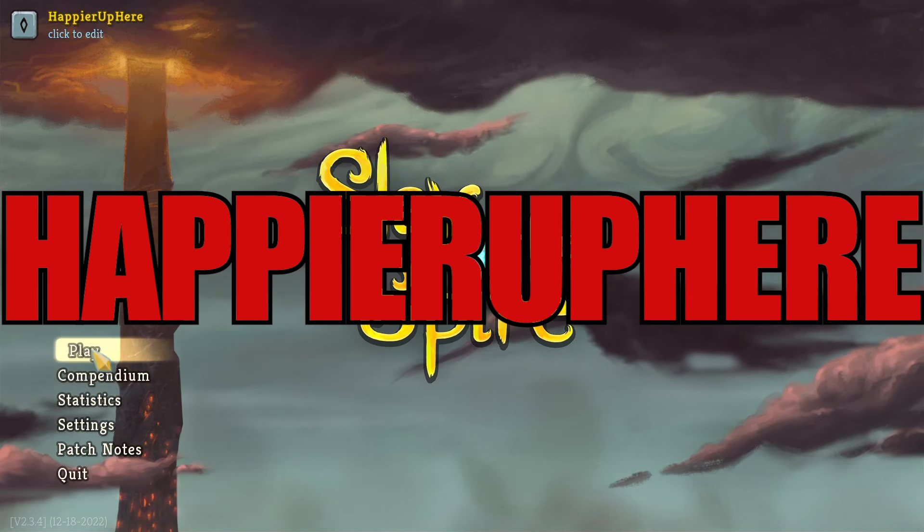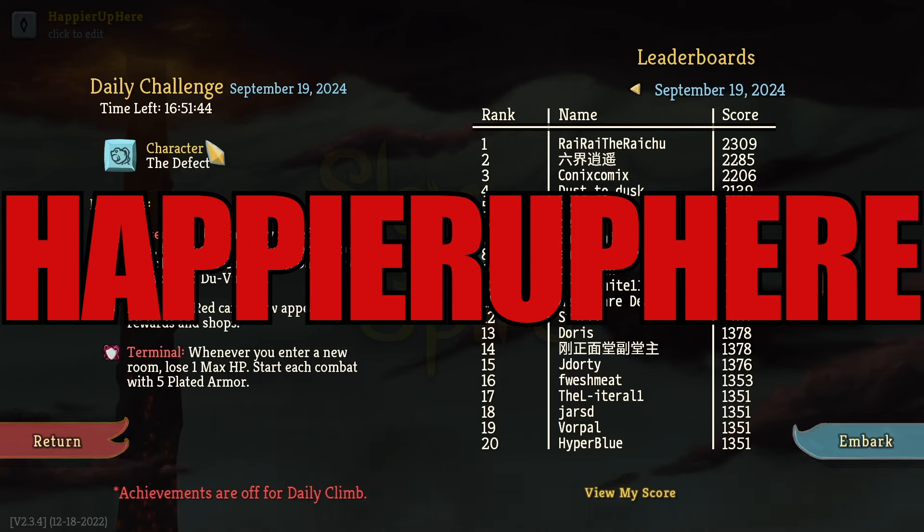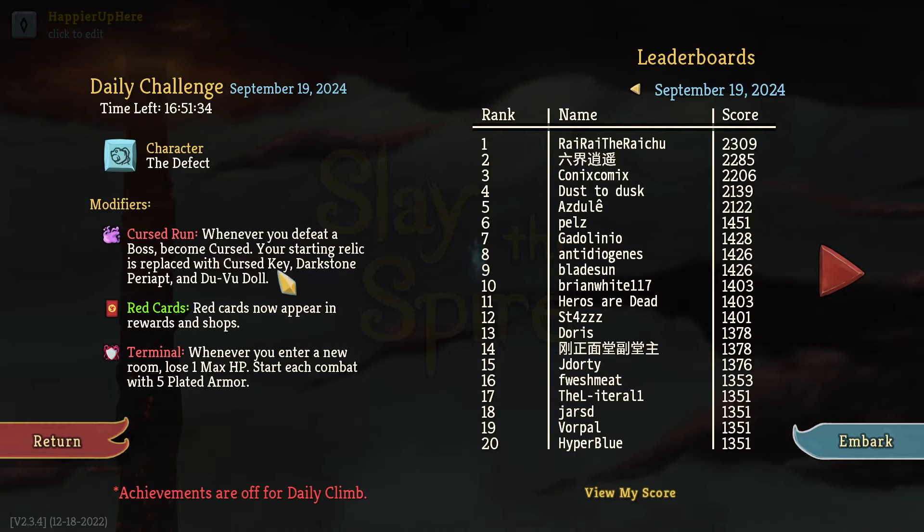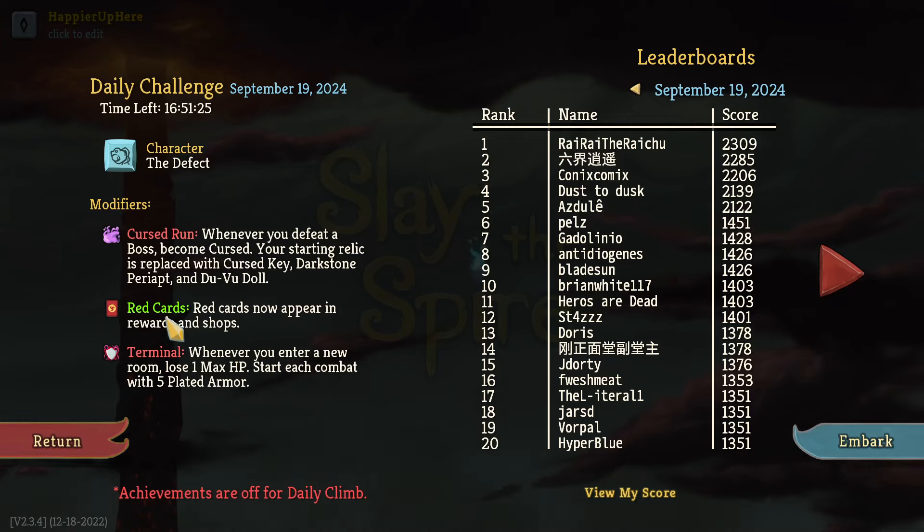Hey, welcome to Slay the Spire. Today we're playing the daily challenge for September 19th, 2024. The character is the Defect and the modifiers are: Cursed Run — whenever you defeat a boss, become cursed, your starting relic is replaced with Cursed Key. Dachshund Pair — all red cards are cut down, appear in rewards and shops. And Terminal — whenever you enter a room, lose one max HP. Start each combat with five plated armor.